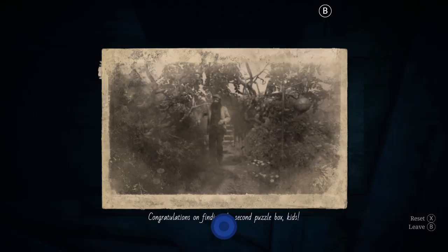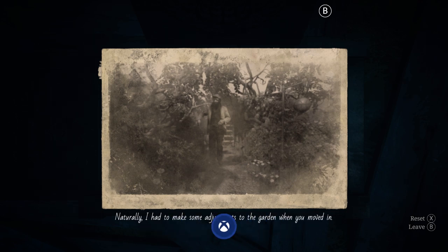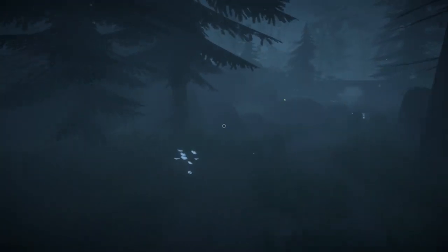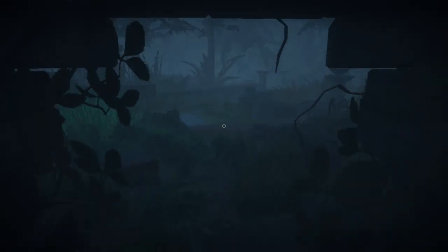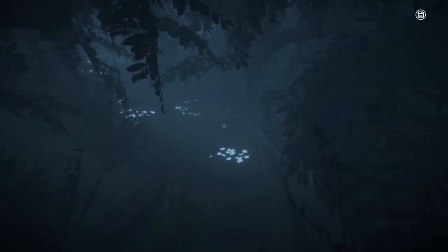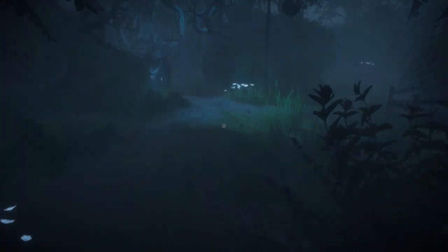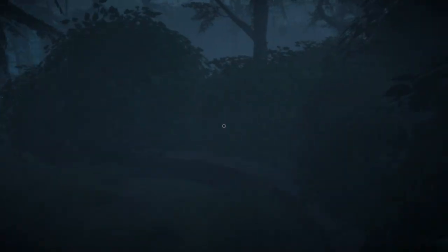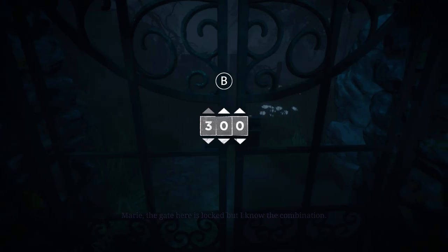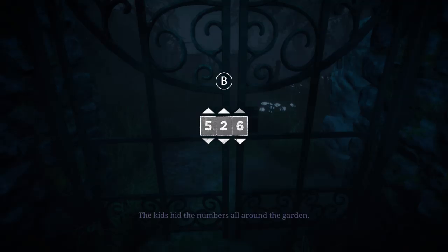Hit the same buttons and we'll open this one up. Once you click on the letter you'll get the next achievement - congratulations on finding the second puzzle box. Back out and make your way back. We came in from the left - go the middle path, open up the gate, ignore the things on the side, and make your way up the main path all the way to the gate. Now put in the code here which is 527.